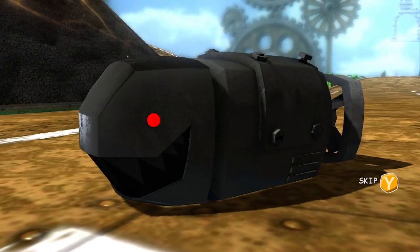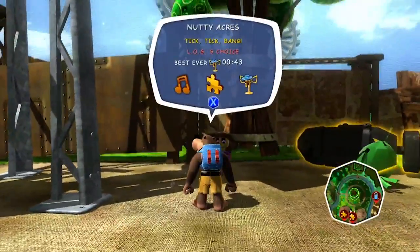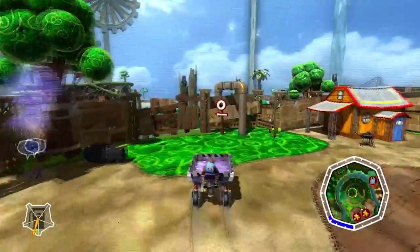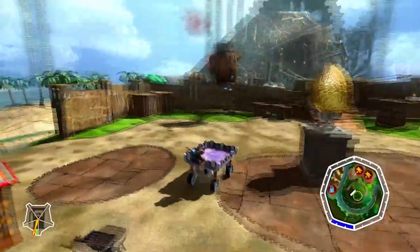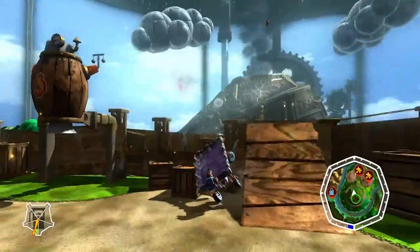Why would you hit the bomb? Well, I guess for future plans, anytime you want to disarm a bomb, just hit it with a giant wrench. And they'll go off. I think. Yes, because that's what we just learned from this game. If you want to be a bomb defusal expert, just hit it with a wrench.